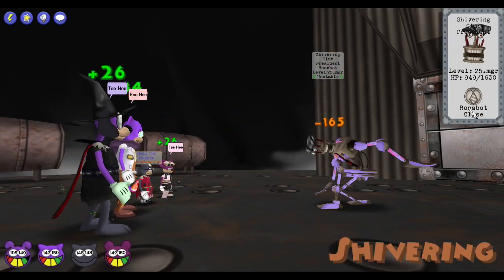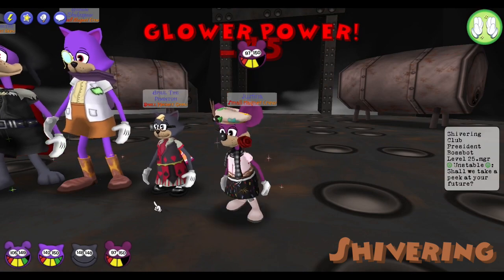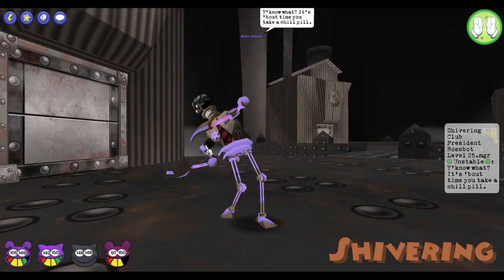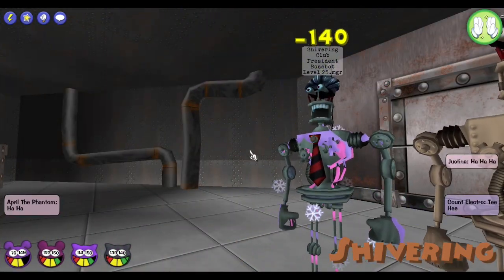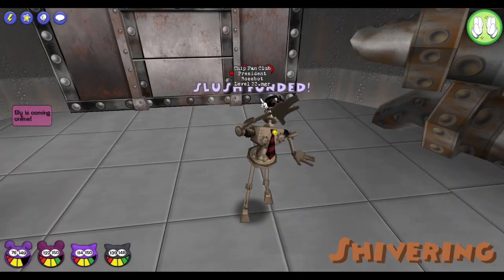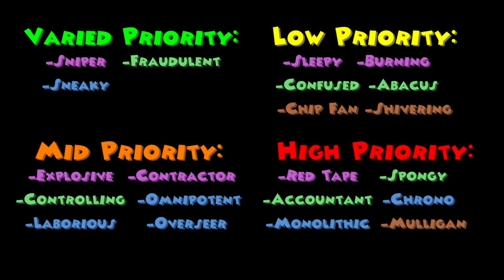The Shivering Club President has 815 HP and becomes frozen when soaked. If he gets attacked by 3 toons in a single round he will retaliate with Deep Freeze, which causes the cogs to act before the toons and disables unites for 2 rounds. If he is defeated while frozen he will shatter nearby cogs and apply Slush Fun, which causes them to take 40% less damage for 2 rounds. This cog is low priority as if you completely ignore him he isn't capable of doing anything, allowing you to go for much more dangerous cogs.